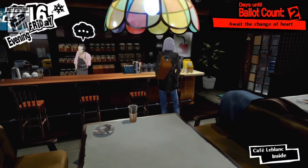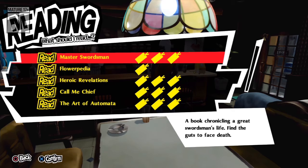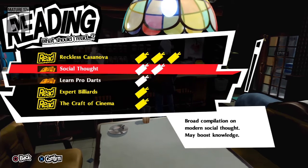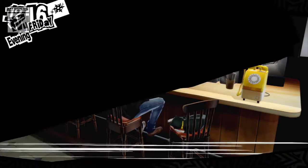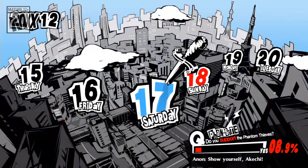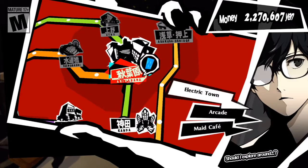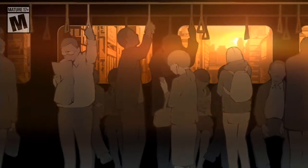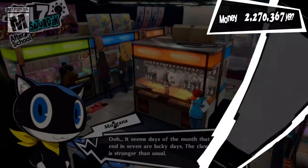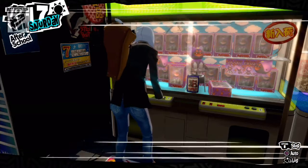It's nighttime, so we can do whatever we want — we're going to continue reading. There's a Thieves' Den achievement to read all the books, so make sure we close these out. Done with that book. Now we're going to Akihabara Arcade to get the Black Frost Doll. I was also going to stop by the recycle shop to sell some stuff.